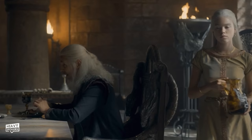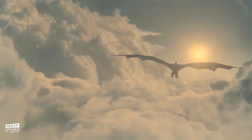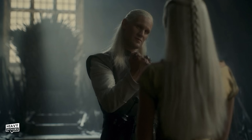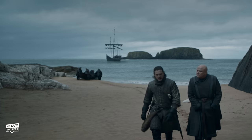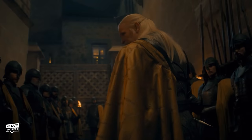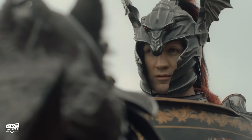Rhaenyra comes in and Viserys calls her his cup bearer. This pulls directly from the book — we learn she was given this role at the age of 8. The passage says 'at table, at tourney and at court, the King was seldom seen without his daughter.' This passage also discusses how she was trained to ride dragons at the age of 7. You also see Lord Lyman Beesbury, the Master of Coin, and he brings up how Daemon is absent. Daemon pretty much embodies the saying that whenever a Targaryen is born the gods toss a coin. He's described in the book as being cruel and ruthless, and they discuss how he cut the hands off thieves, which we actually see playing out in this episode.